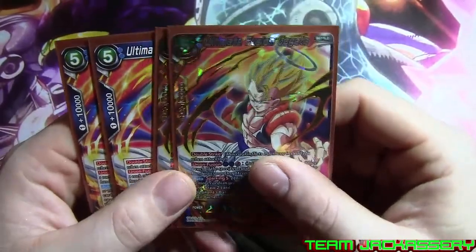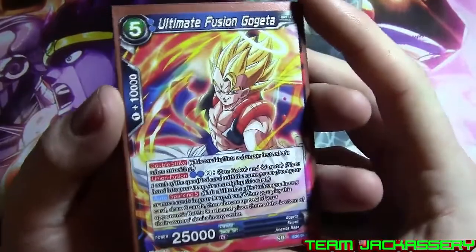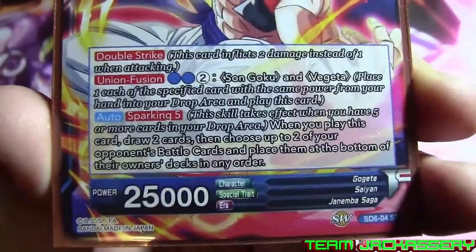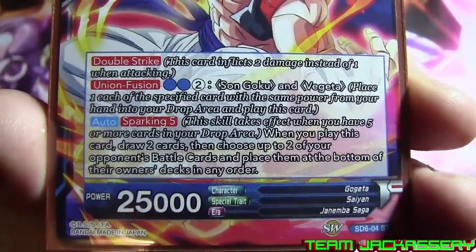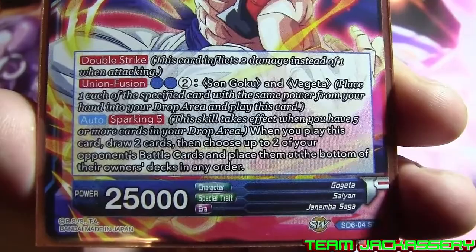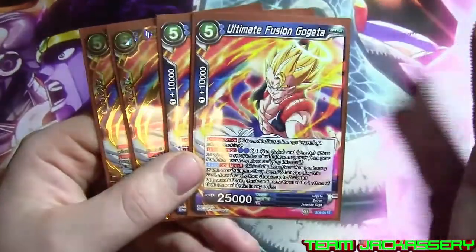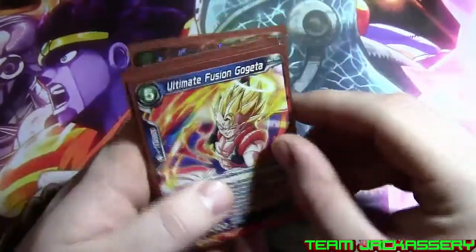Next, we run Ultimate Fusion Gogeta himself. It's a 5 cost, 10,000 combo plus one place combo, 25,000 power Double Strike. Union Fusion of 2 blue and 2 generic with a Goku and Vegeta in your hand with the same power. Auto Sparking 5 — when there are 5 cards in your drop area, when you play this card, draw 2 cards and choose 2 of your opponent's battle cards and place them at the bottom of the deck. So he's really good — he gets you draw, he bounces your opponent's cards, and he's just a 25,000 Double Strike beat stick.